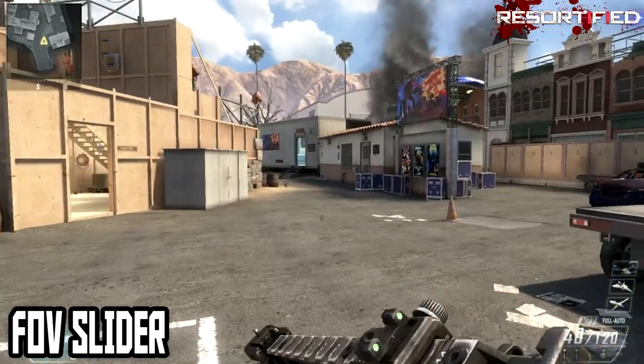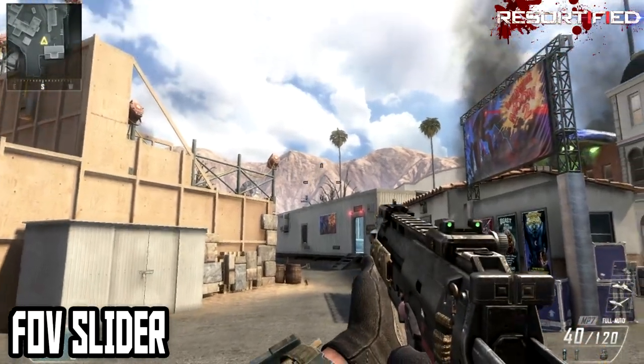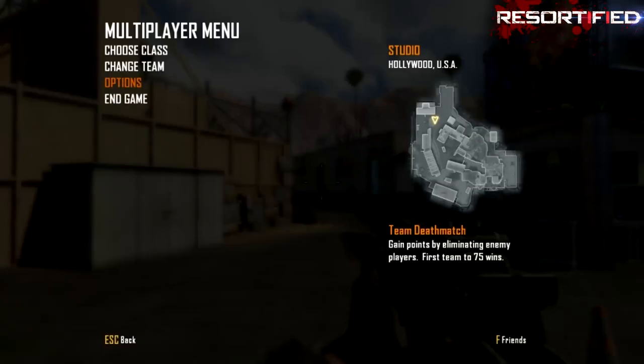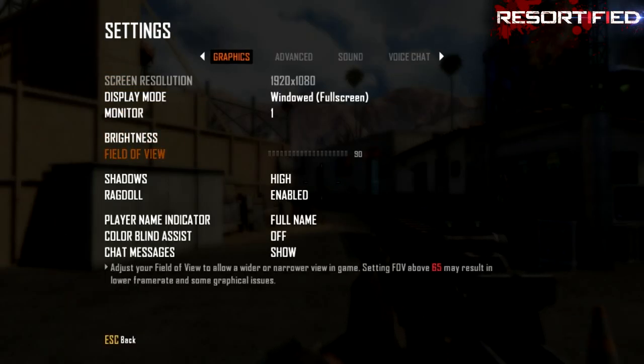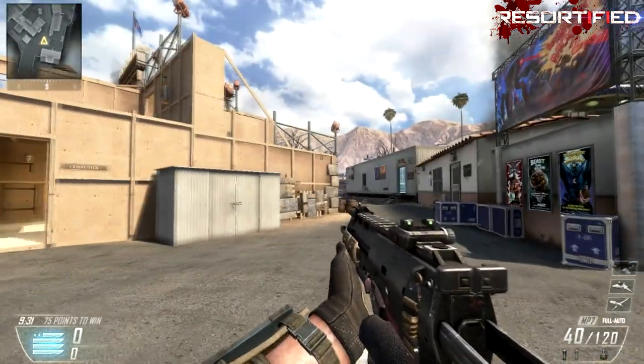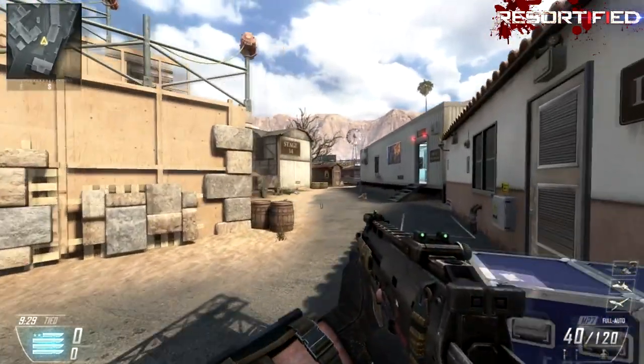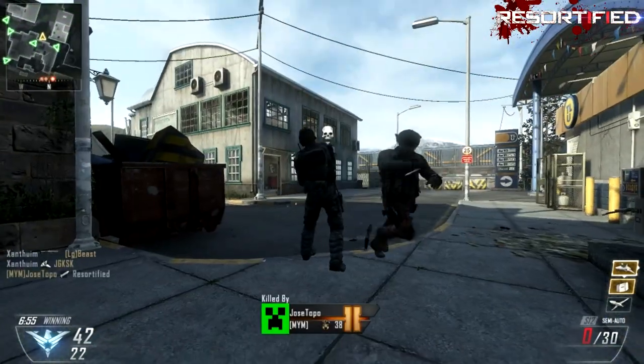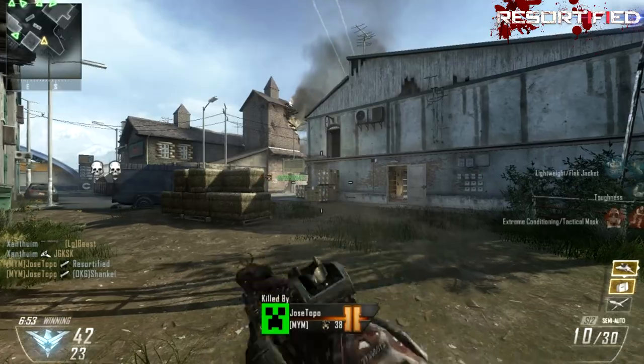There's an FOV slider, and if you don't know what that is, I'm showing it in Black Ops 2 as well. It's a slider to change your field of view. At 65, which is what consoles use, the gun is kind of in your face. I'm used to either 80 or 90 — the gun is more out, more realistic, and it's easier to play.